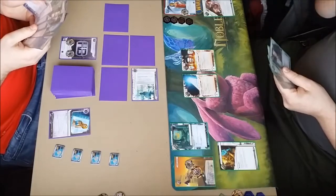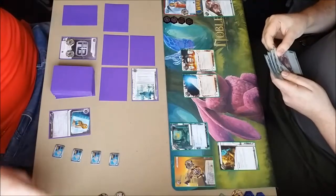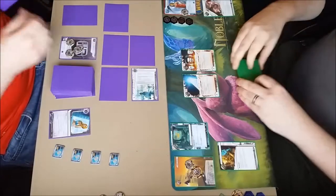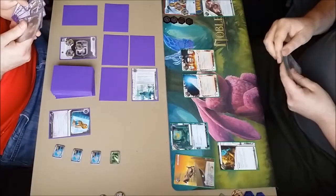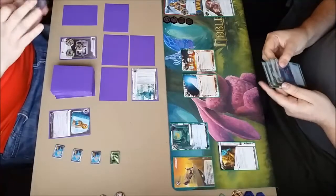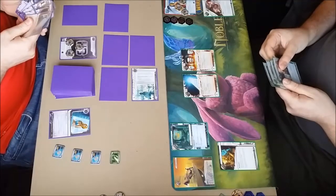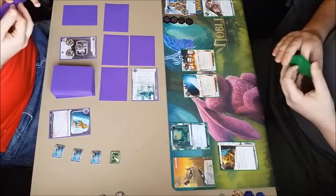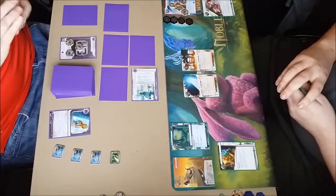I'll draw up into another agenda — I now have four agendas in hand. I'm going to install Gillahand and take two credits. This is just a case of trying to get some of those agendas out of hand. He's going to clear Katie Jones first click. Second click I think he's looking to Account Siphon. He's got a Special Order so he might be thinking about going to fetch a Code Gate Breaker. I've got six points of agendas in hand and a Snare as well, but my odds aren't great of him hitting the Snare.